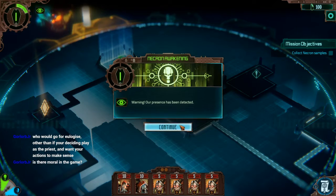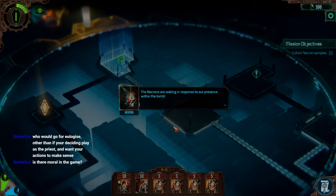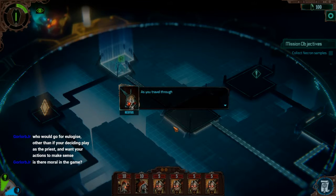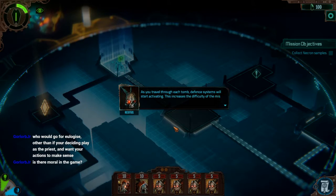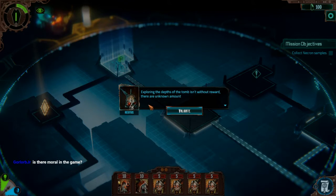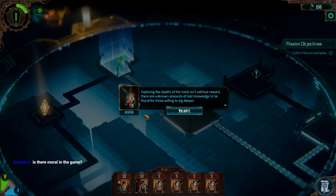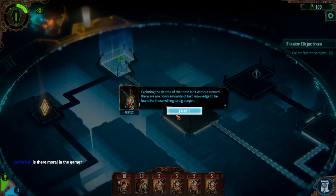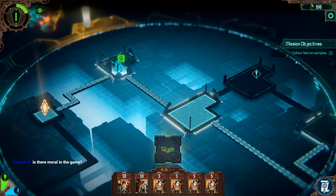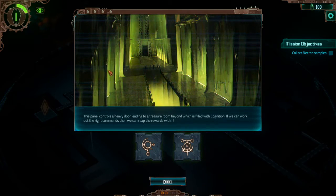We're now at awakening level one. Necrons are awakening in response to our presence in the tomb. As you travel through each tomb, defense systems start activating, increasing the mission's difficulty — the longer you spend in the tomb, the harder it becomes. But going deeper isn't without reward; there's lost knowledge to be found for those willing to dig deep.